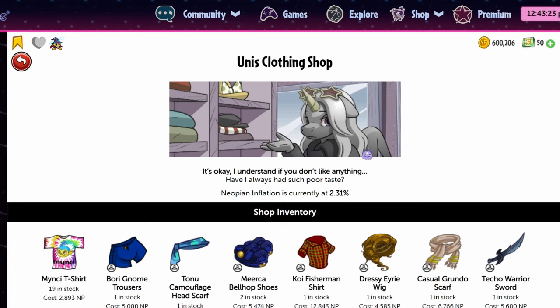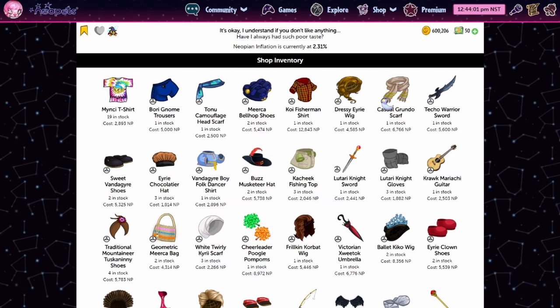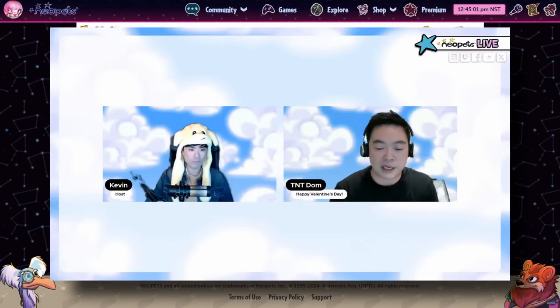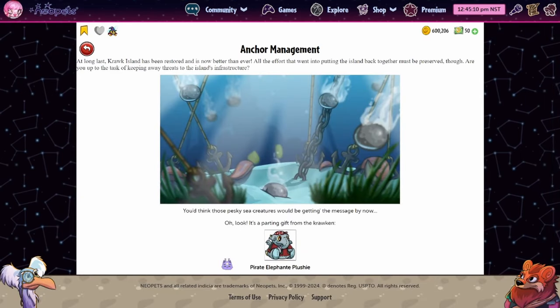Oh my god, the hair — the platinum is beautiful. As I'm sure you've gleaned by now, Uni's Clothing Shop did not look like this before. So what's going on? Well, TNT has actually announced a new plot coming out sometime this quarter, I believe. This could be our first sign of that new plot, or it could just be some random stuff — but I kind of feel like it's the plot.